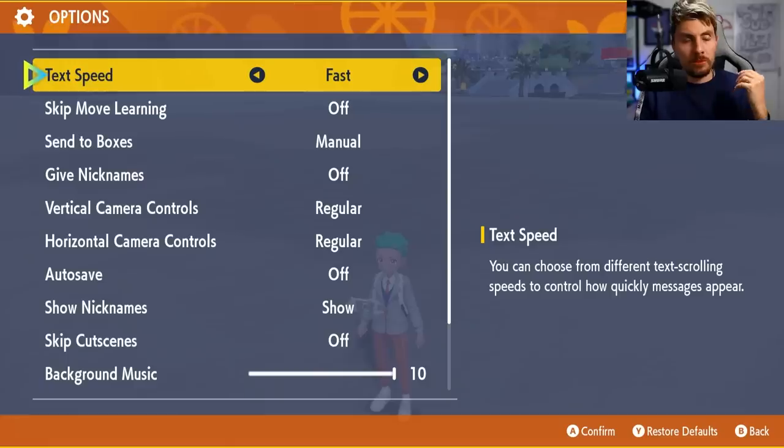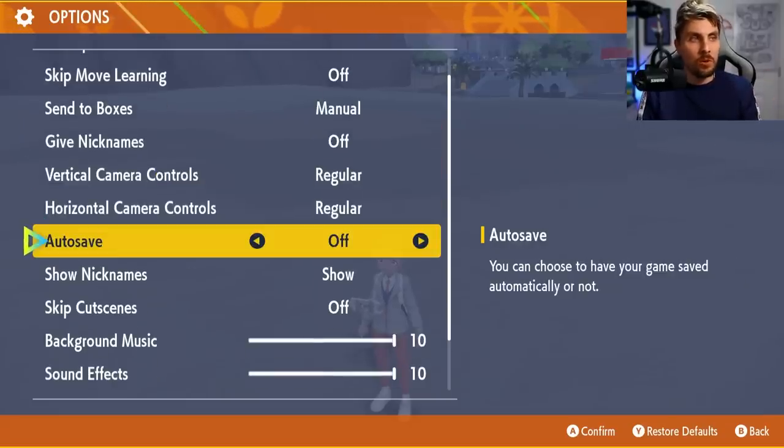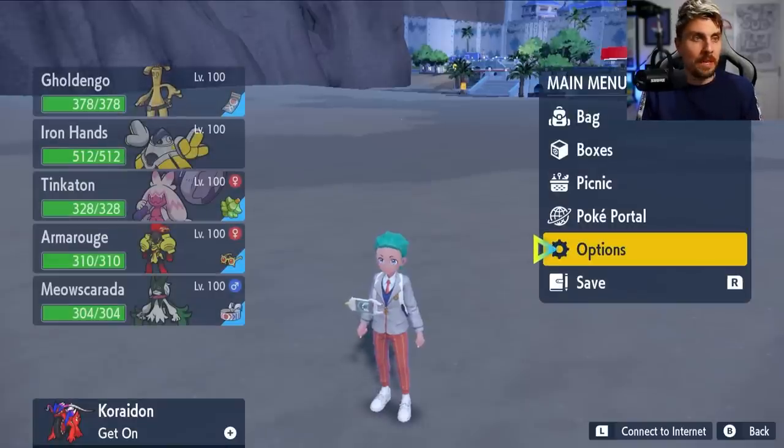Next thing is to make sure that you've got center boxes in your options set to manual. If it's auto, just make sure that's changed to manual, and also make sure that your auto saves are off. And then the next step can begin.